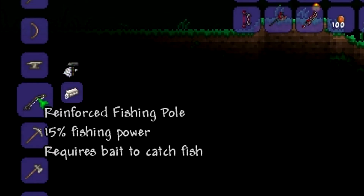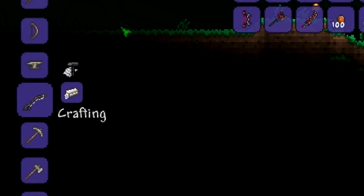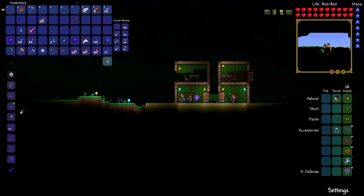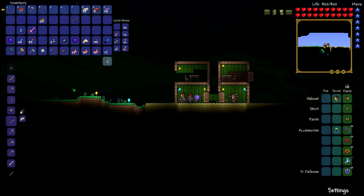Scrolling down you'll find the reinforced fishing pole, which has 15 fishing power. Let me craft them all. There's the wood one, then we have the iron one — the reinforced pole — which has 15 rather than 5, so that's quite a lot better already.